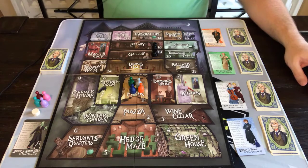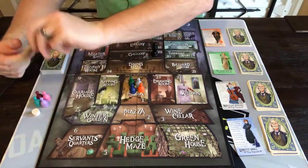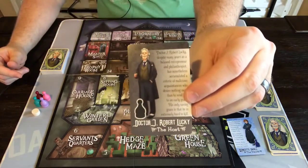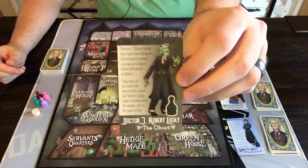I'm going to go over how the game works, but first I'm going to explain the differences between this and the base game. In this expansion, we're trying to kill Dr. Lucky. He's the host right here, but if we can kill him, we can turn him into a ghost.